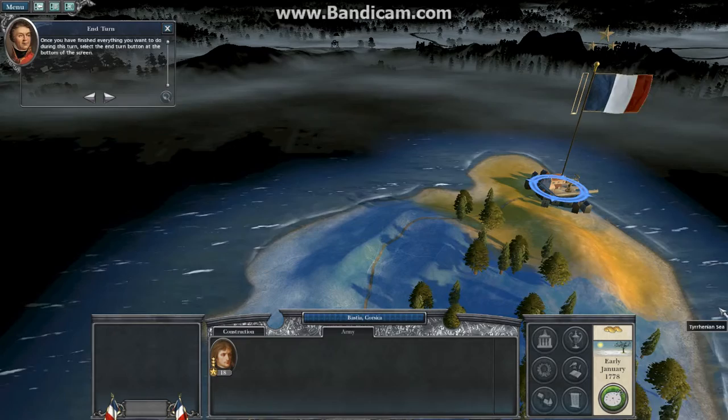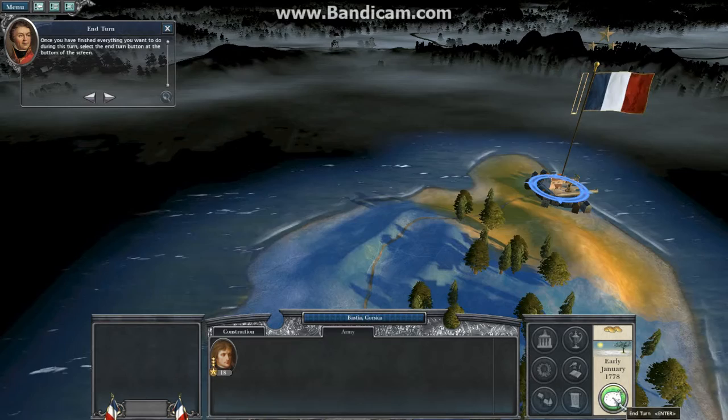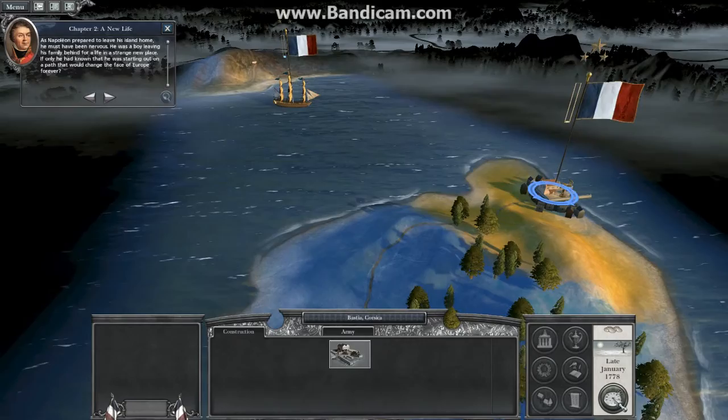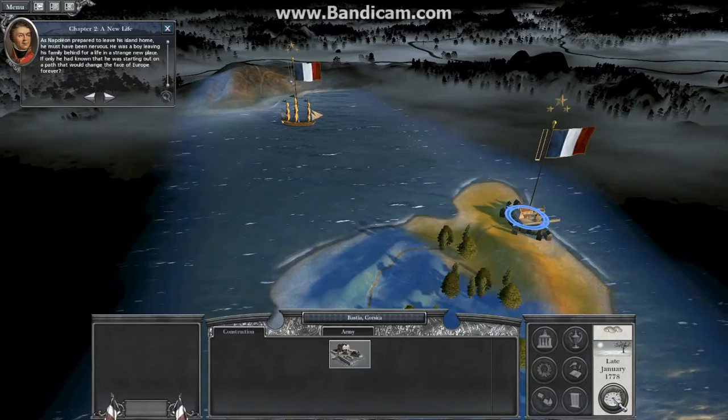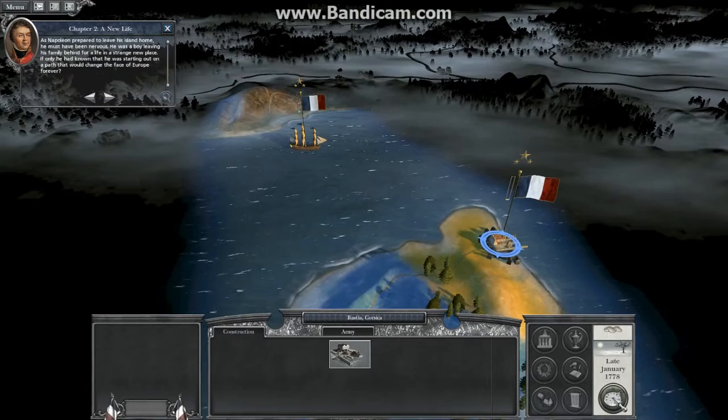Once you have finished everything you want to do during this turn, select the end-turn button at the bottom of the screen. As Napoleon prepared to leave his island home, he must have been nervous. He was a boy leaving his family behind for a life in a strange new place. If only he had known that he was starting out on a path that would change the face of Europe forever.